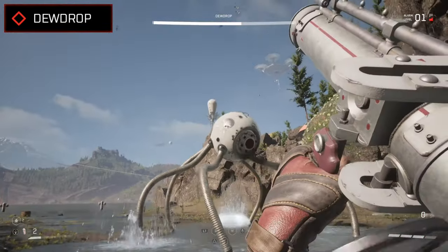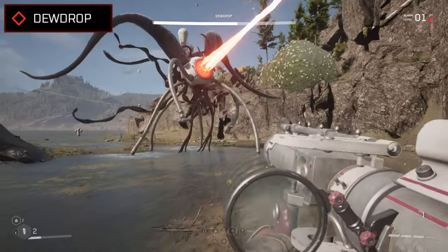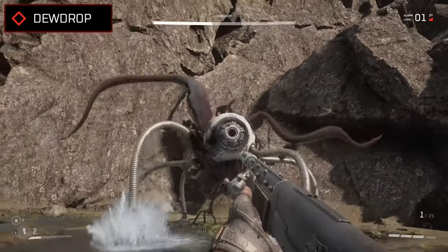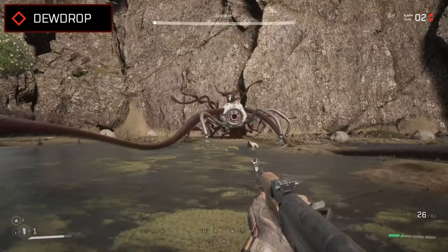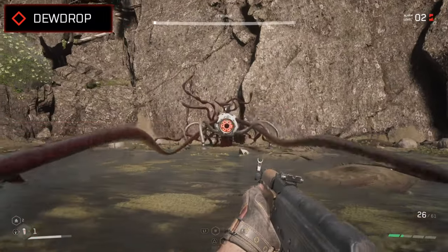Round about midway through the fight, the Dewdrop's polymer muscle is going to start to leak out from cracks and vents, giving it even longer arms which can extend to strike you down over a further range. Although it'll become fatigued during this stage, resting more often and thus making it more vulnerable, it'll still be pretty relentless, using a combination of laser attacks and arm strikes, until you can whittle down the rest of its health and finish it off for good.